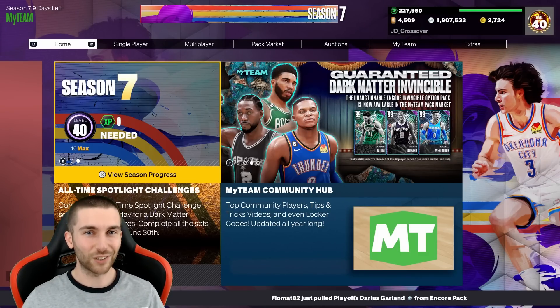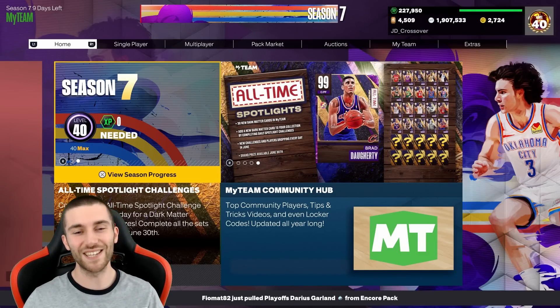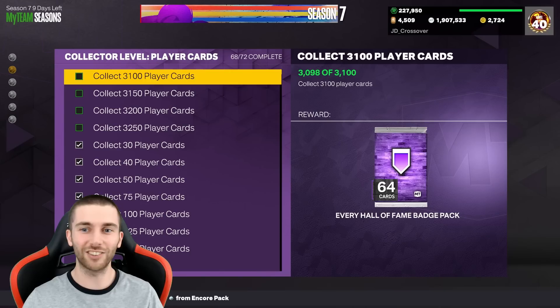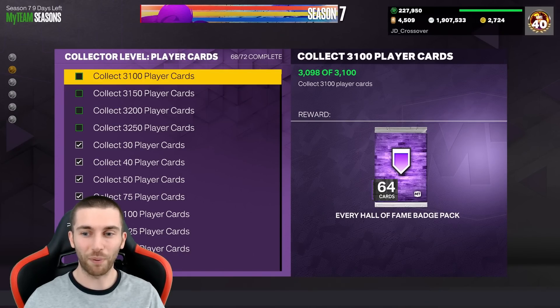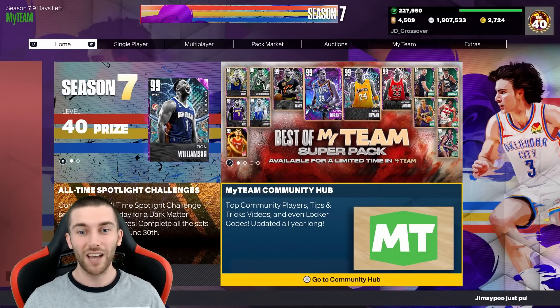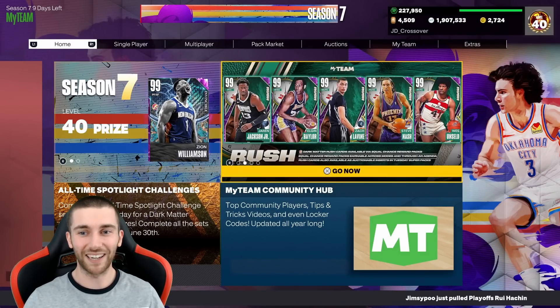Fingers crossed that's all gone to plan because today we are hitting 3,100 cards. As you can see we need two more cards, we're going to get those two cards in this video and we're going to get every Hoff badge in the game in preparation for Mr. Wemby who should be dropping tomorrow. As far as I'm aware only two people have got this so far, so we are on the podium.